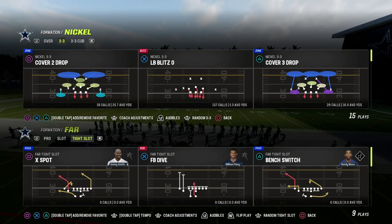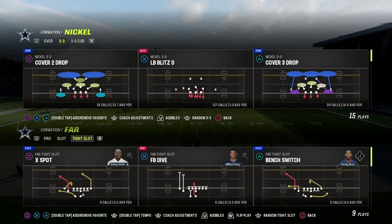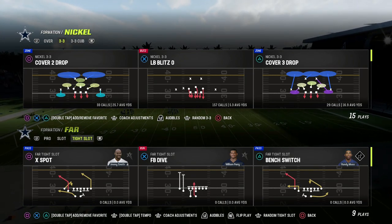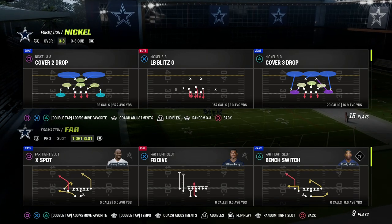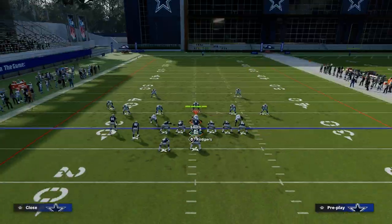In today's video, we're going to be continuing in the Far Tight Slot mini scheme out of the West Coast Offensive Playbook. We're going to be talking about why I think X-Spot is one of the most versatile passing concepts in Madden every single year. We're going to get on the field — Far Tight Slot, X-Spot — and I'm going to show you our first setup from the other day, and then we're going to talk about what we can do with it now.